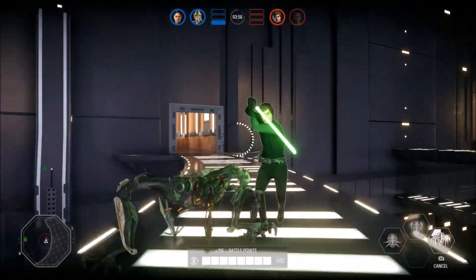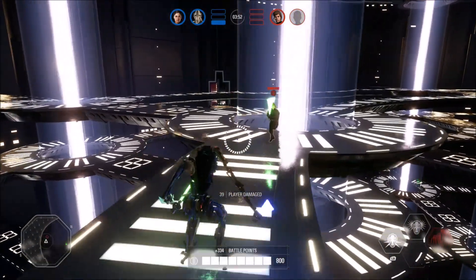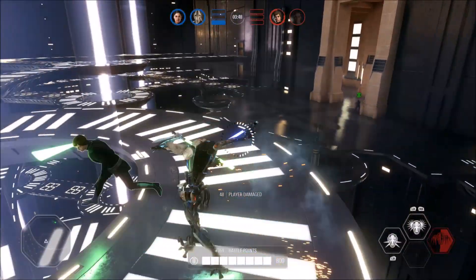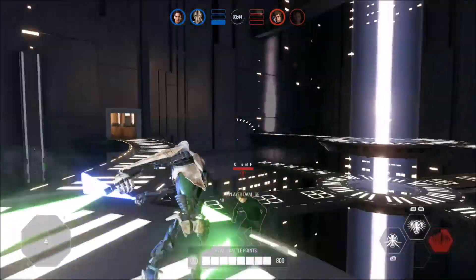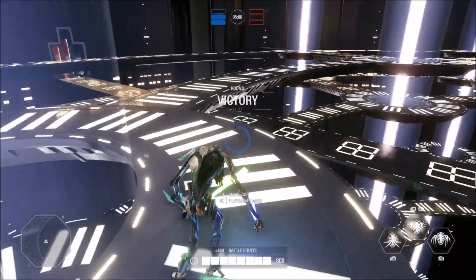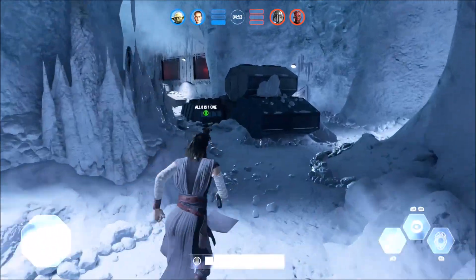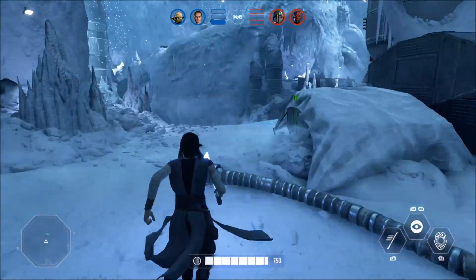If I would have tried a spin attack, I would have flown off the bridge. If I'd tried a saber throw, he was behind the glass. If I tried a choke hold, he would have blocked it and pushed me off the map. He had repulse — that would have knocked Darth Maul off the map no matter what, simply because Darth Maul cannot block.